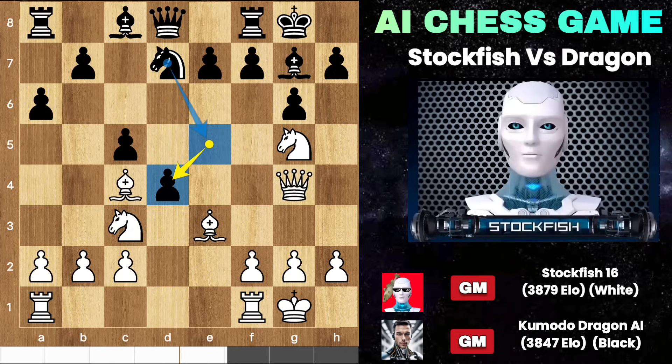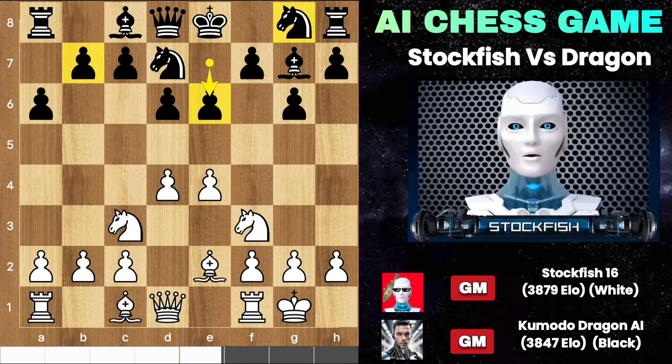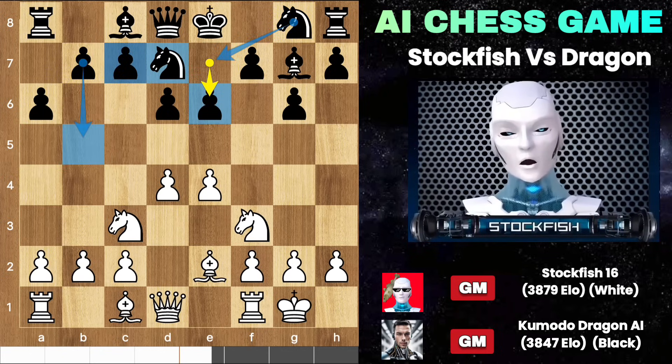Black has a knight E5 move to target the queen and bishop. Black can regain material by capturing any of these pieces, but in our actual game Komodo played E6 passively. This is called small center defense, which is not a bad setup at all.